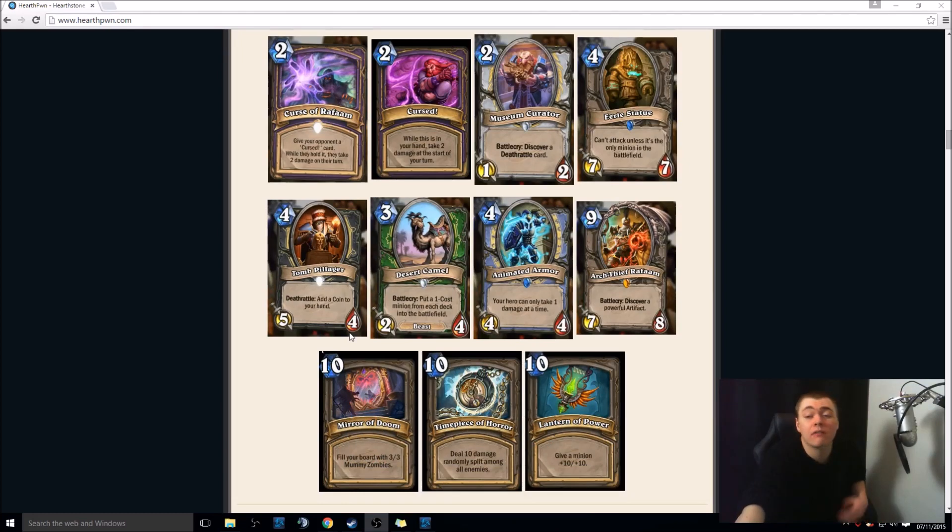4-mana 5-4 Rogue card. Again, they're going for this heavy minion theme. Deathrattle: add a Coin to your hand. Coin is amazing in Rogue — you can use it for Combo, you can use it for Auctioneer. This will probably get play, or at least people will try and give it play.